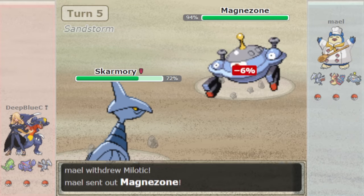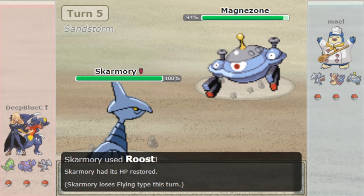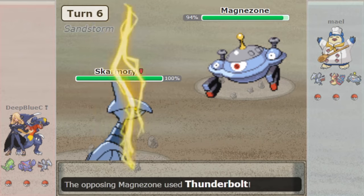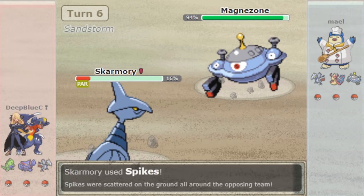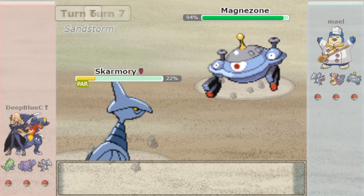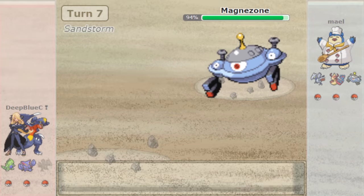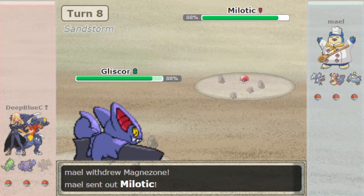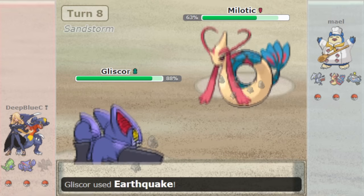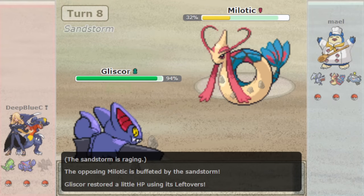Unlike Spikes, Stealth Rock had a huge learn pool, being learned by almost every Ground, Rock, or Steel type, as well as a ton of other seemingly random Pokémon, like just about any Psychic type Legendary. Not only were Rocks super easy to fit onto any team archetype, but the overall damage output being huge on Rock weak Pokémon pushed a few types out of the metagame more, such as Ice and Fire. It also made for a perfect pair with Spikes due to the fact that Flying types, which were immune to Spikes, would now be weak to Rocks to make up for the fact.